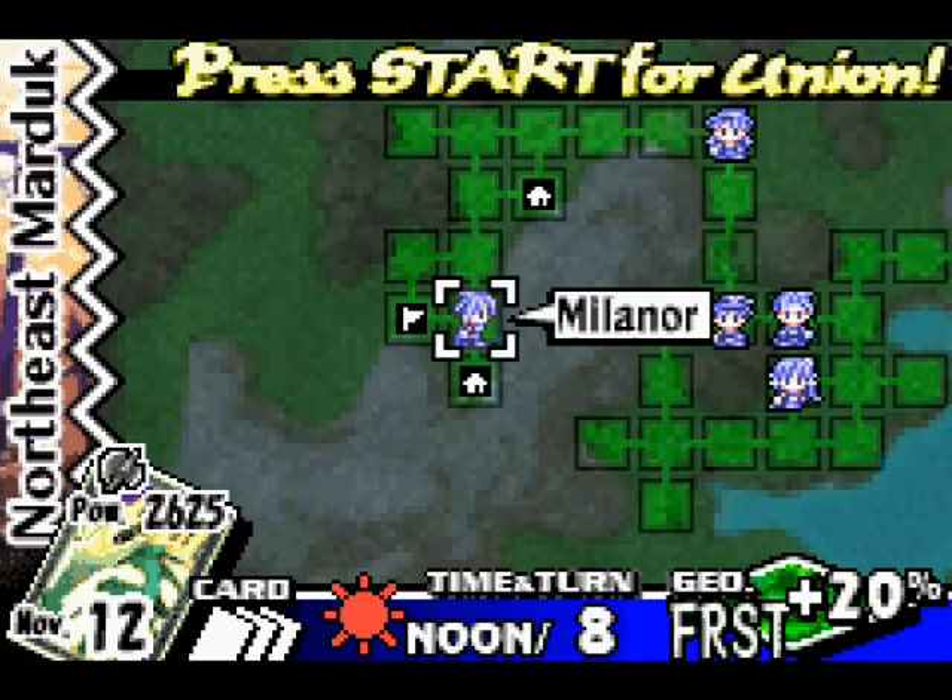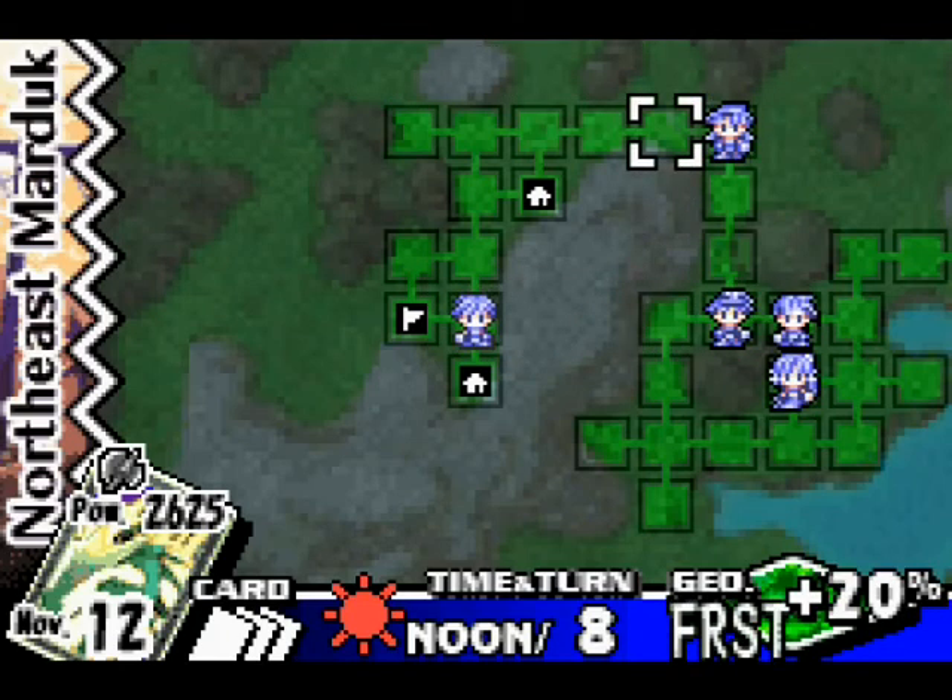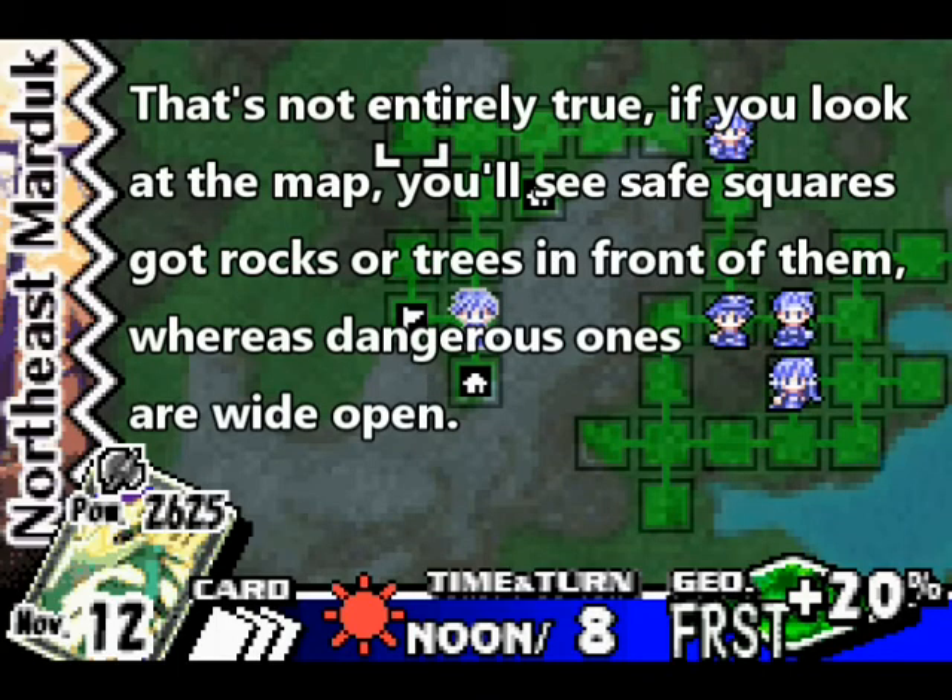Otherwise you'd end up doing a lot of trial and error to figure this out, because there's not actually anything that really tells you where the enemies are, other than they're to the north when you reveal them. They tell you to stick to the trees, but see? All forests. No way to tell.